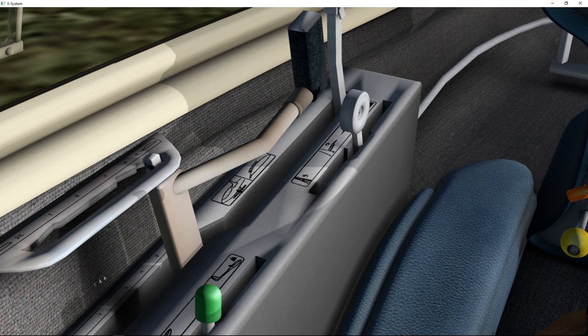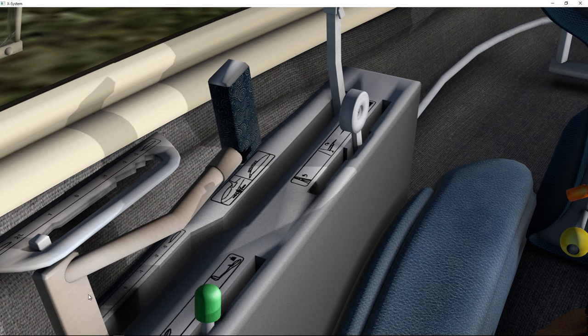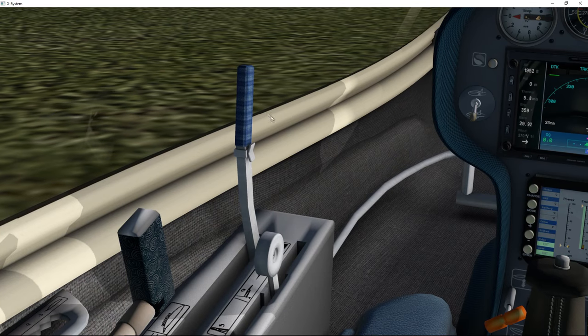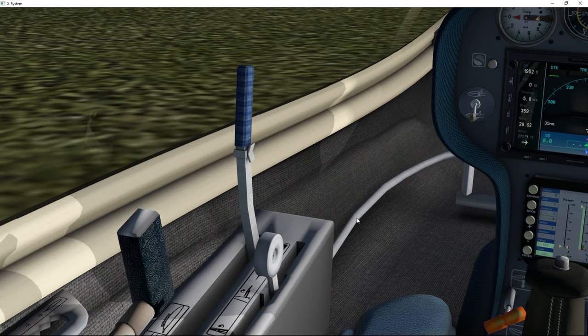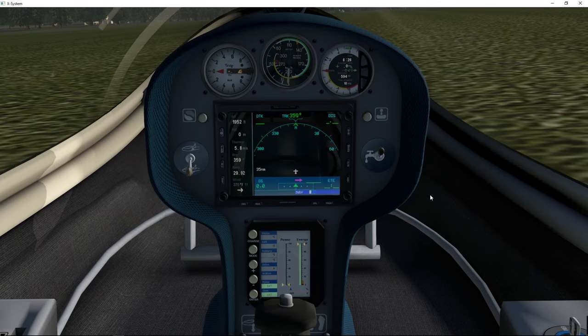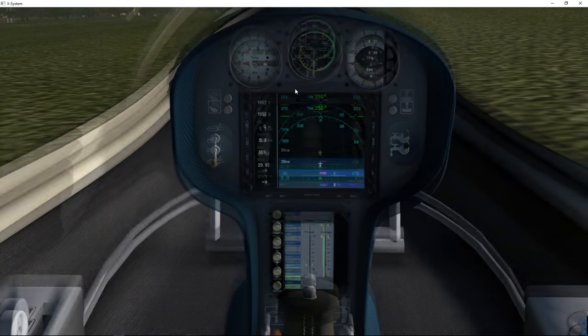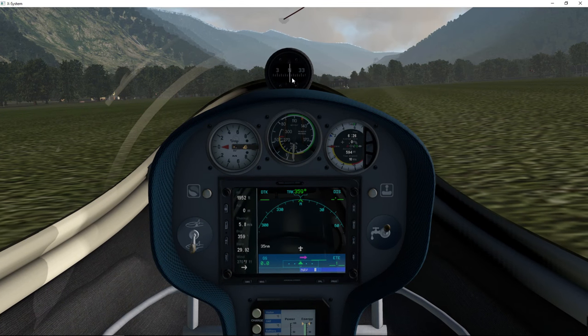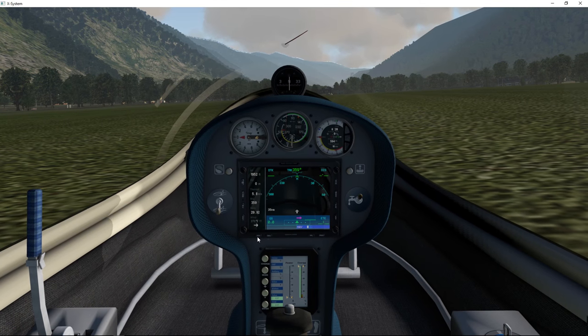This is the lever to operate the throttle, this is the trim lever, this is the flap — we need that set down to L. And that's the speed brakes, which I've got set up on my mixture lever. It's also got oxygen — this thing is capable of going up pretty far. Anyway, I'm still getting to grips with it.